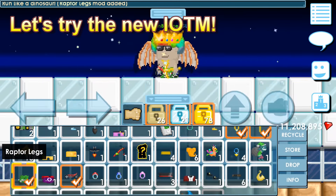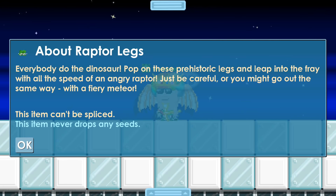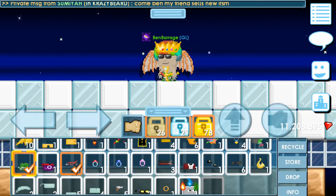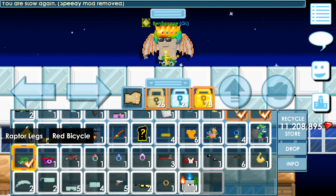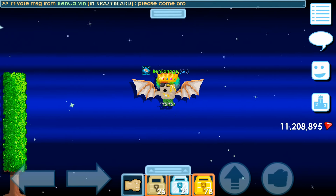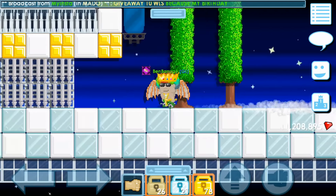We're going to equip the new Raptor Legs. First, let's take a look at its info. 'Everybody do the dinosaur. Pop on these prehistoric legs. Leap into the fray with all the speed of an angry Raptor. Just be careful, or you might go out the same way — with a fiery meteor.' I just equipped the new legs. What the heck? I look really weird. Apparently they are pants — yes, Raptor Legs are pants. Look at that.